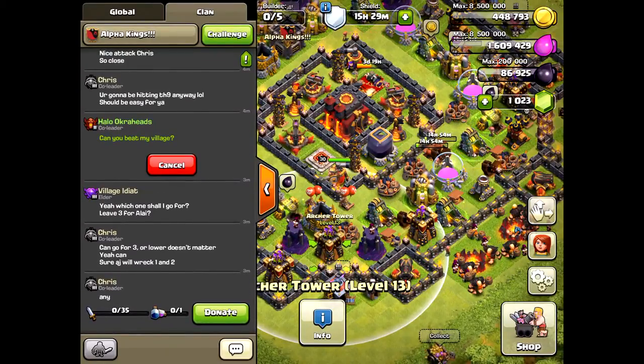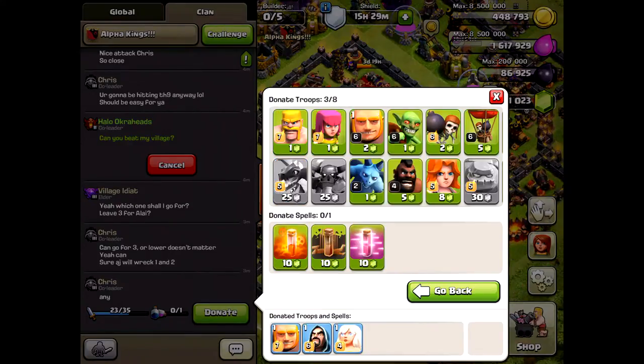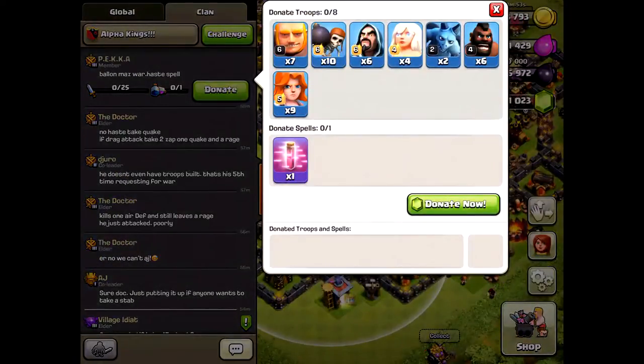I already showed you the new walls. Here's the 'donate now' button — if you need a troop but have a full army camp, you just donate some gems and boom, it's there immediately. It costs 30 gems, so it can add up. Very smart on Supercell's part — just another way to get us to spend more money.